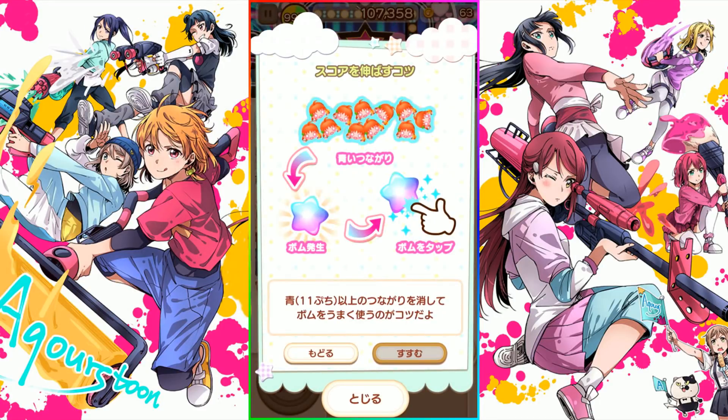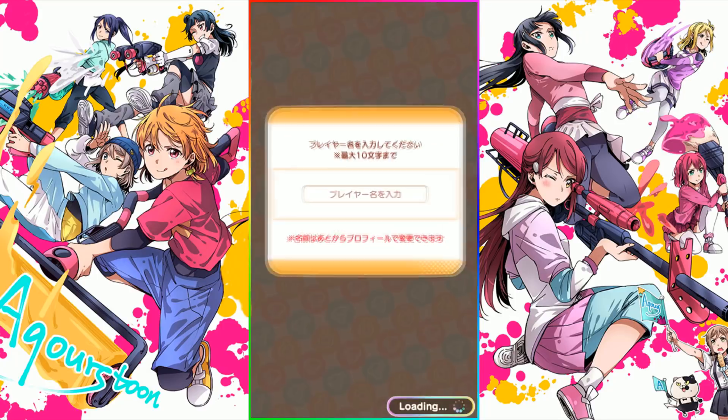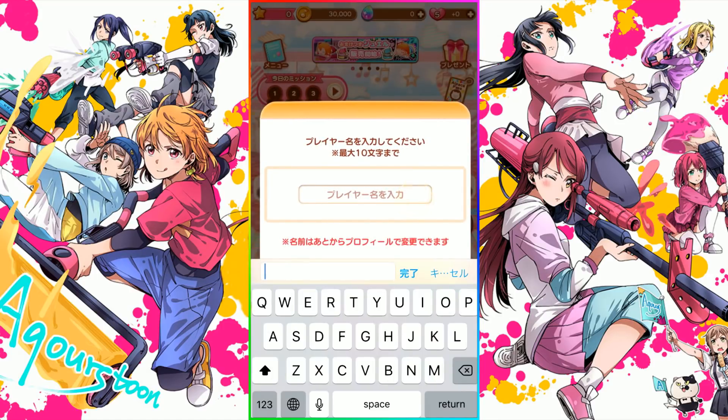That's pretty much it. What you want to do is connect a whole bunch of Nessos together, generate these stars, and pop these stars to get a whole bunch of points — that's pretty much the gameplay. Then once you've done that, it'll ask you for your name, so just type it.